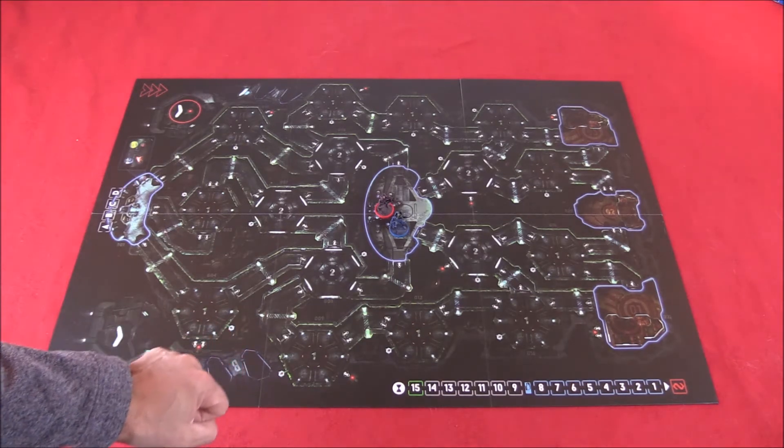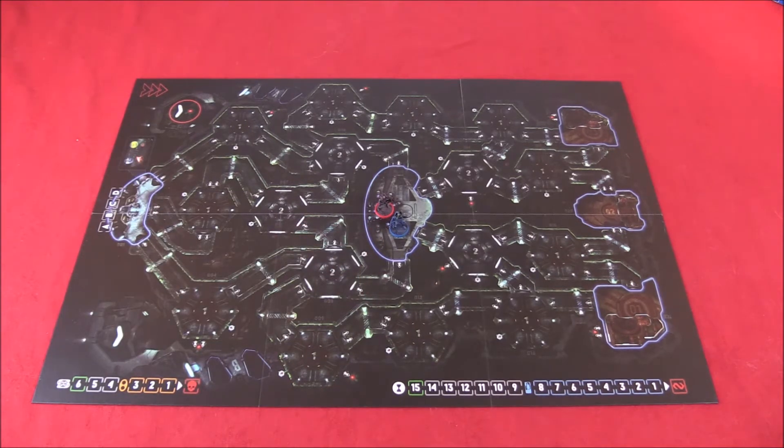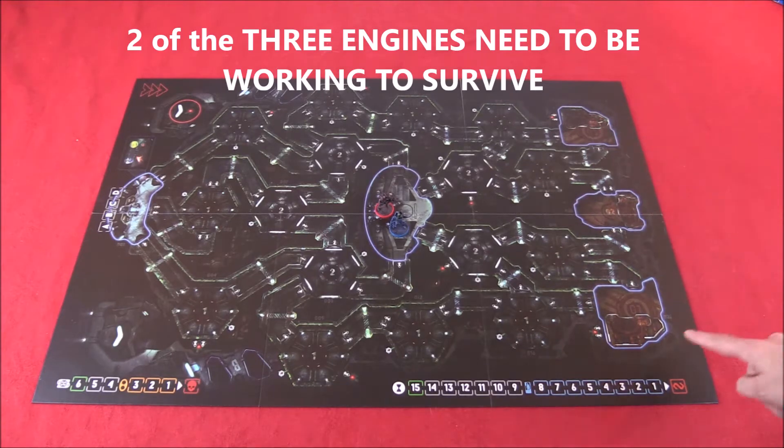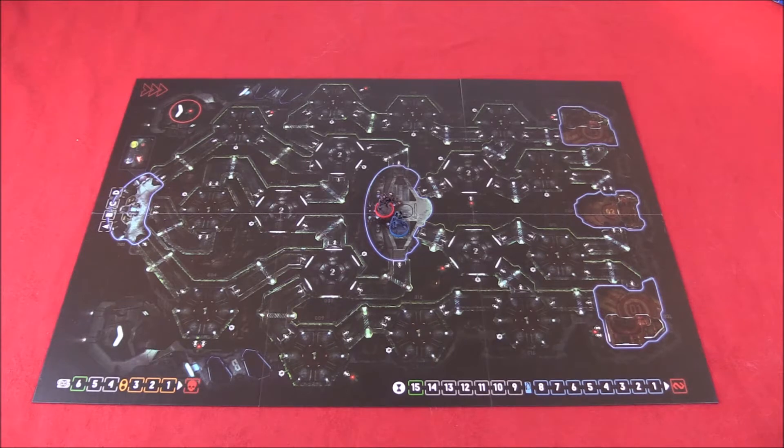Your characters start in the center of the board in the hibernatorium. That's where you wake up, the alarm is going off, and something is wrong. The overall mission is actually really simple — there are only three things you need to do. First, come over to the bridge and make sure the ship is headed to Earth. Next, come over to one of the three engine spots and make sure the engines are working — fix them if they're not. Finally, get your characters back to the hibernatorium and put yourself back into hibernation before faster-than-light travel starts, or you'll be atomized.